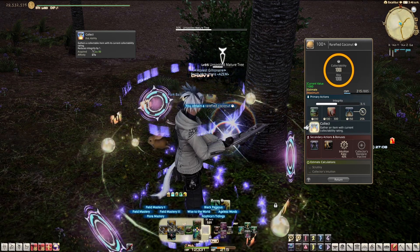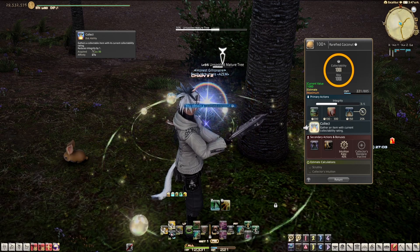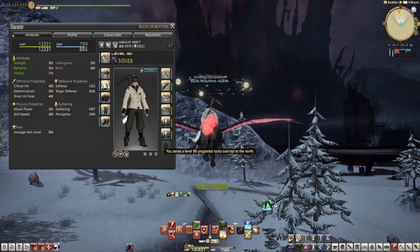If you ended up at 800 collectability, use Scour to get up to 1000. If you were able to hit at least 850 or more, use Meticulous again to finish it off. If you're not hitting these numbers, it's because your gathering stat is too low.